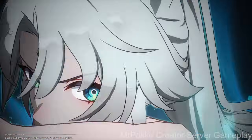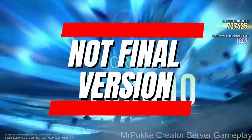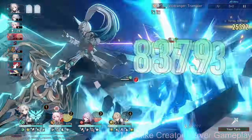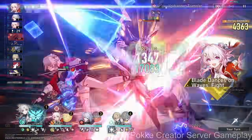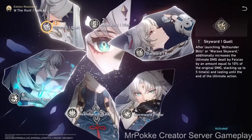Hey guys, Mr. Pokey here, back with another video. On today's early access review, we are going to be taking a look at the latest 2.5 DPS, Fei Xiao — the unit that might contest Acheron with a very similar kit. She is a lot of fun from the past couple of days I've had with her. We are going to be taking a look at her character kit, Eidolons, Lightcones, Team Comps, and Playstyles. Without further ado, let's get into today's content.